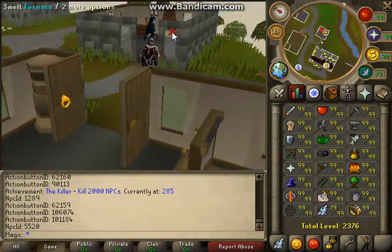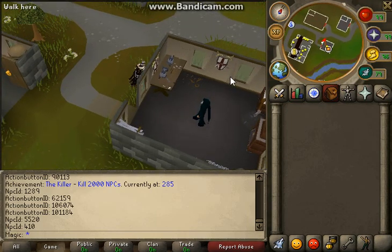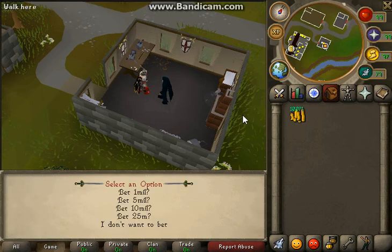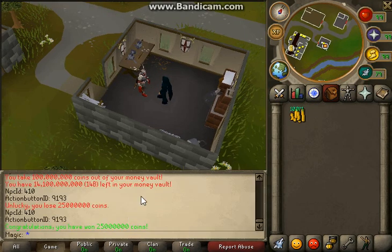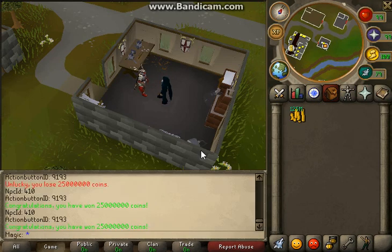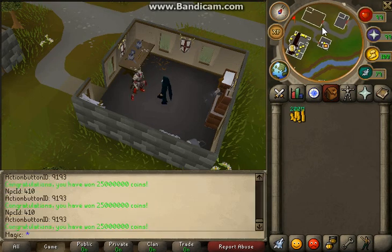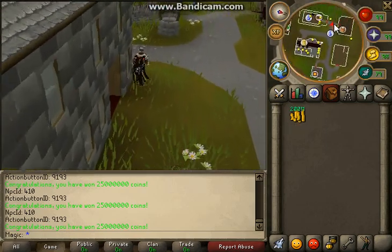Over here we have the mysterious old man who can host gambling. Let's withdraw 25 mil — we lost that one. It's 60x2 so you have a good chance of making some money. Right now we've made 50 mil, 75 mil, 200 mil — you just keep going.